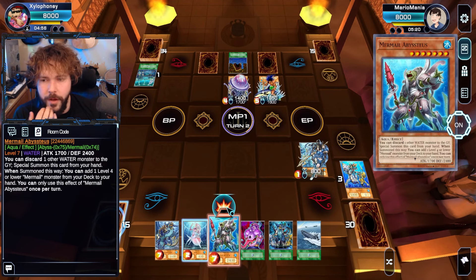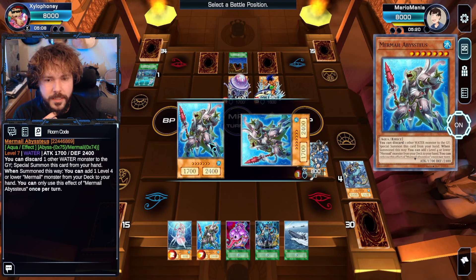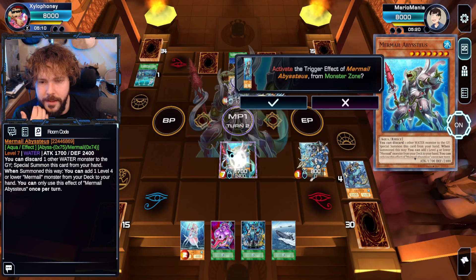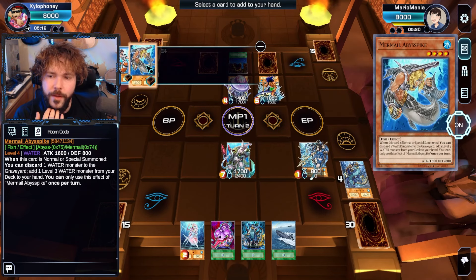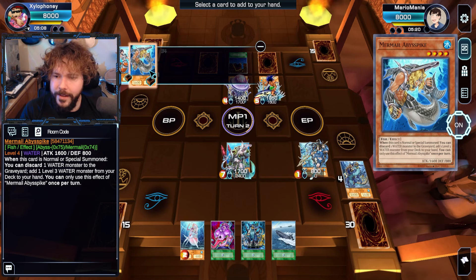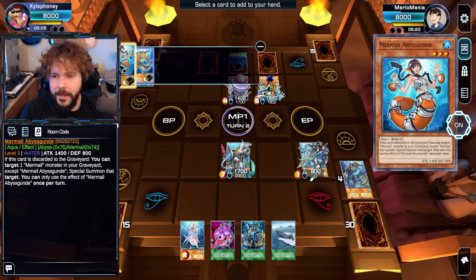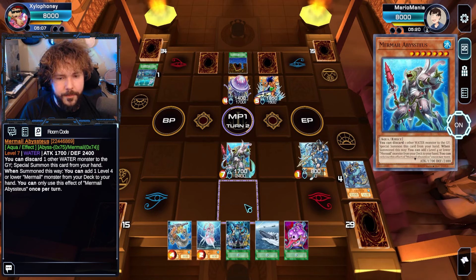Moving on — we're going to use Abysslinde to send Basisdra to the graveyard. Out comes Abysslinde. Unfortunately not a super strong one, but it helps me add Mermails back. So we can get... what is the right move here? I can do this, which means I could have comboed a little harder. But that's okay. It's probably going to be Abyssspike up next.